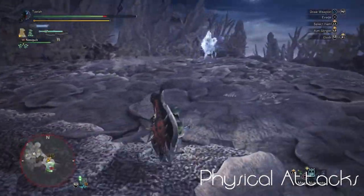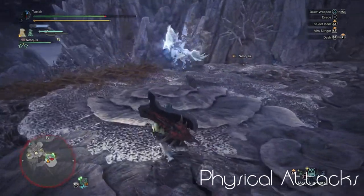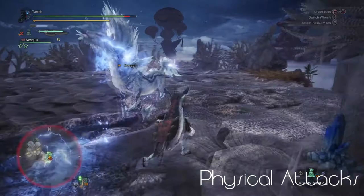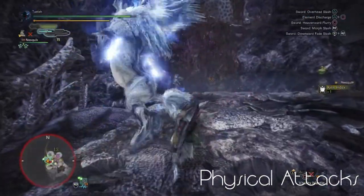While enraged, the gallop and charge attacks will leave lightning bolt trails behind. The horn attack will be followed by a thunderbolt attack. And lastly, the hind kick is relatively the same.